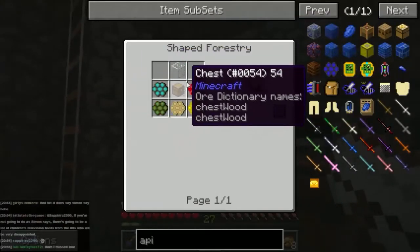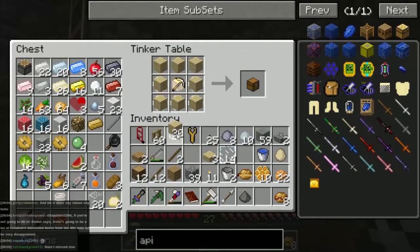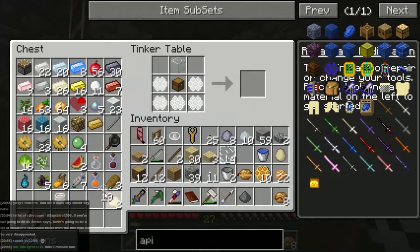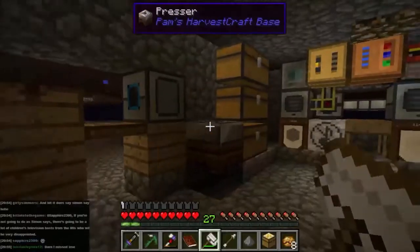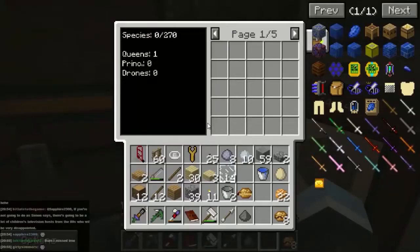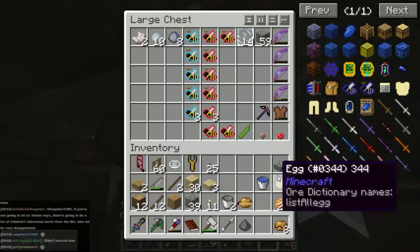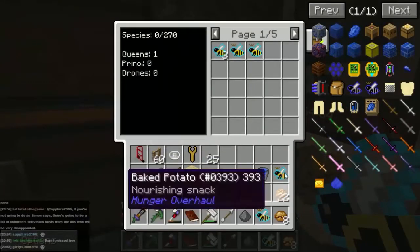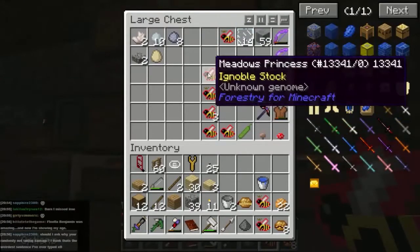Alright - apiarist's chest needs a chest, a glass, and honeycomb all around. Let's start making some stuff - chest first, piece of glass, and then honeycomb all around. Let's put that down here, and we can then drop some of this stuff off. Take these and pop them in here - it's just a place for storing our bees.